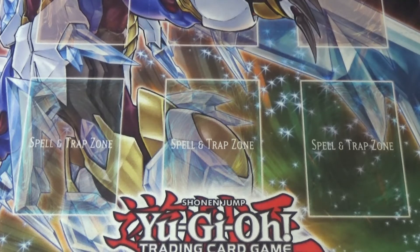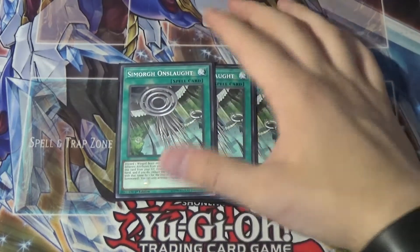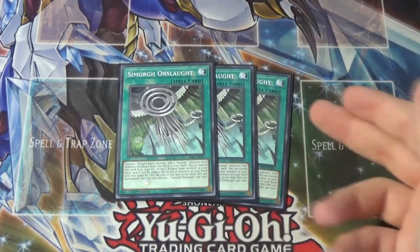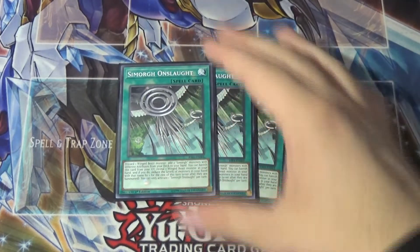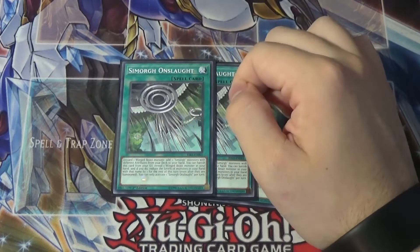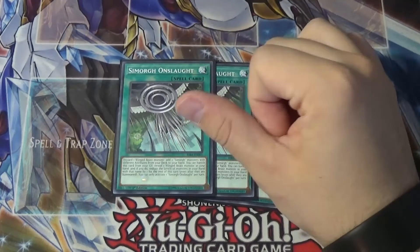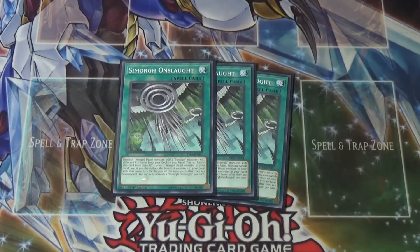The first one we're playing is triple Simorgh Onslaught. This is a really cool one — this is the ROTA for the deck. It says: discard one Winged Beast monster, add two Simorgh monsters with different attributes from your deck to your hand, which is why it's important that we play at least three of the Dark Simorgs. Its other effect is: you can banish this card from your graveyard, reveal one Winged Beast monster in your hand, and if you do, reduce the levels of monsters in your hand with that name by one for the rest of this turn, even if they are summoned. You can only activate one Onslaught per turn.